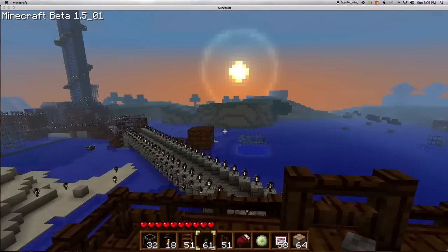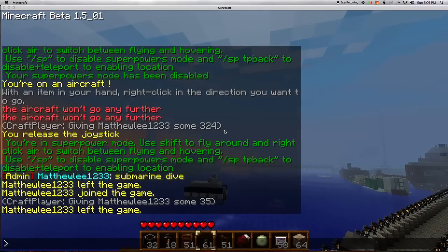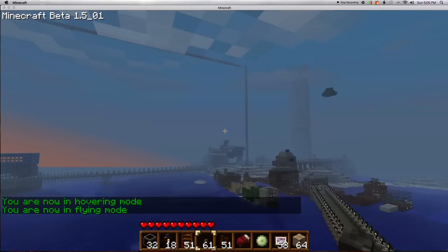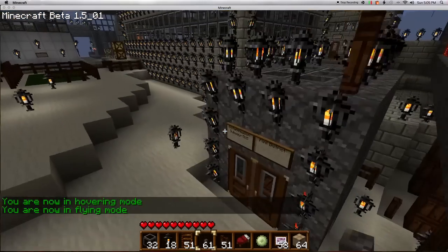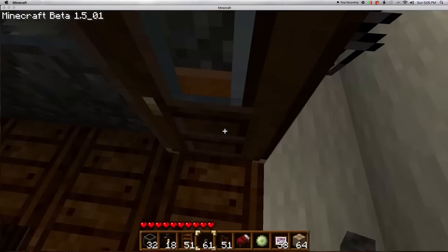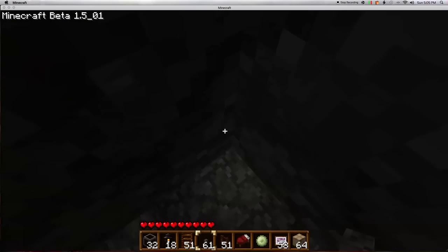Those are the roller coasters I showed you earlier. If you haven't seen them, please watch my other Minecraft video called roller coasters or something. Yeah, so these are our vehicles. Oh yeah, by the way, we made a subway system. It didn't really work too well, but I'll show you it anyways. It just goes to different places in the city. Which we don't really need anymore since we have airplanes and stuff.